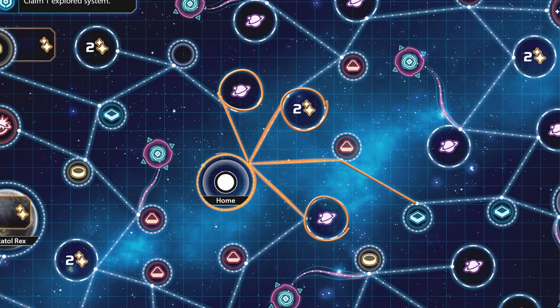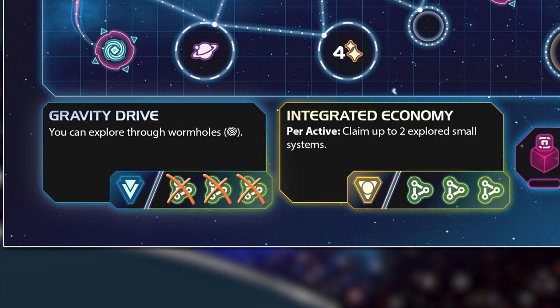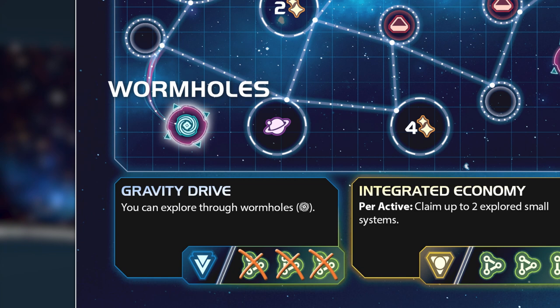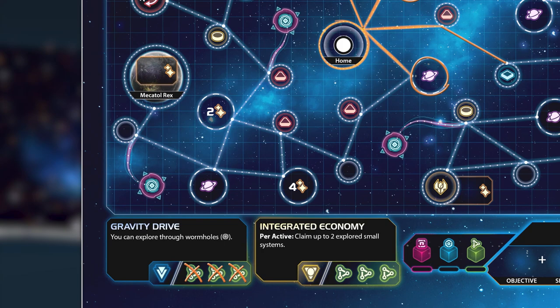Research resources can also be used to unlock new technologies on the active sheet. One of two technologies on the navigation sheet is the gravity drive, which allows exploration through wormholes. Wormholes make it possible to jump across the galaxy easily and on some navigation sheets even give you access to systems otherwise impossible to reach. Having spent all resources, round one is over.